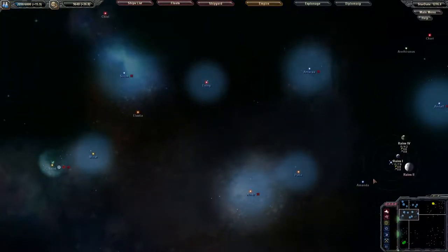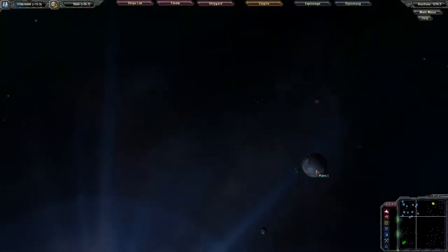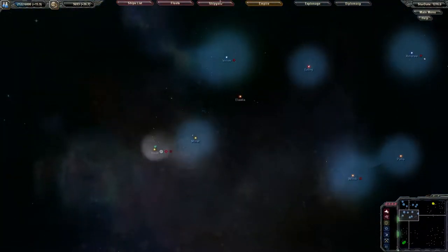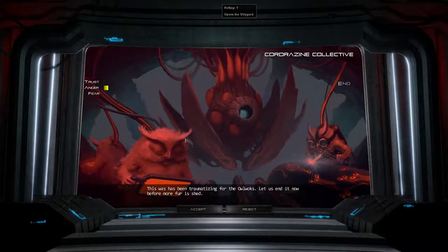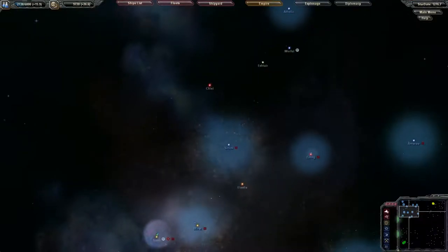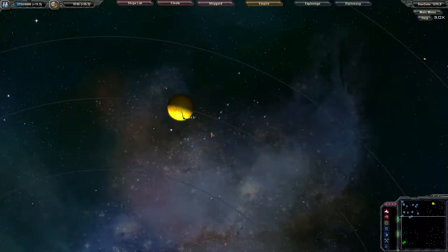Oh, I still got a ton of planets here — I didn't know that. I still got a bunch of remnant stuff. A lot of work to do in my little system here. I shouldn't have declared war. Let's end it now. I'm going to speed this up.